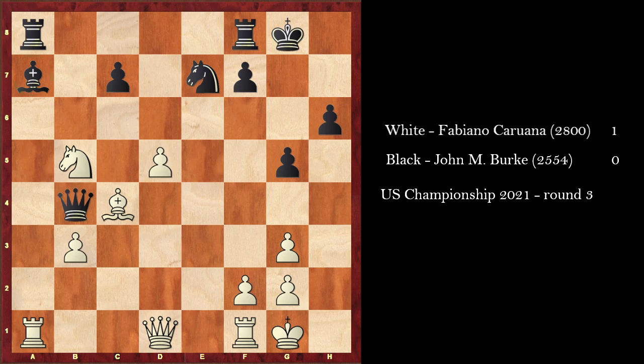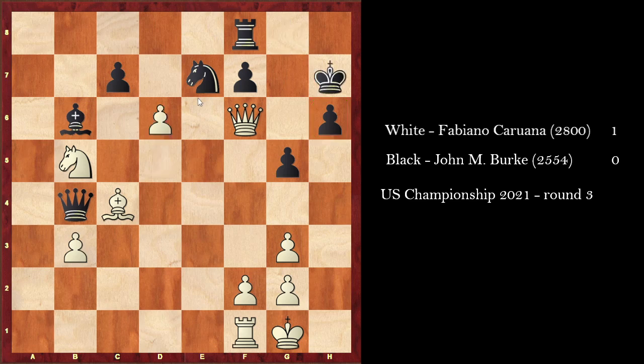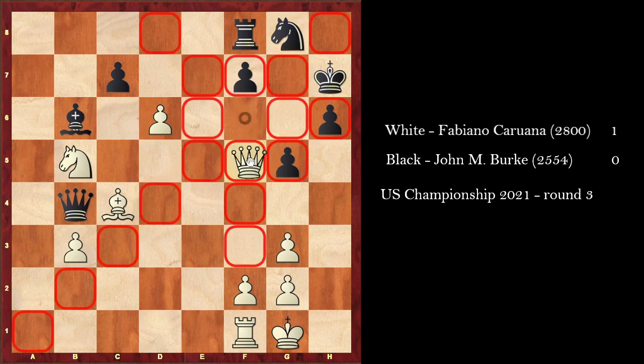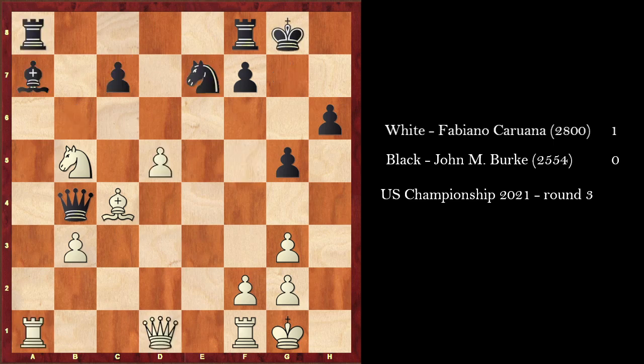For example, if he goes Bb6 trying to defend his c7 pawn and his bishop, then something like this would happen: Rxe8, takes, takes, Qf3 — targeting f7 and wanting to go d6 next because of the discovered attack on the rook. If he went Rf8, then Qf6 is very strong because it attacks h6. White also wants to play d6. For example, if Kh7, then d6 is very strong because if cxd, the knight hangs on e7. And if the knight goes to g8, then Qf5 check and you can capture the c7 pawn. That's just game over — too many pawns.